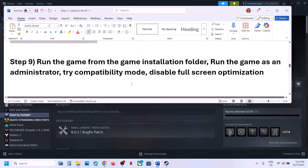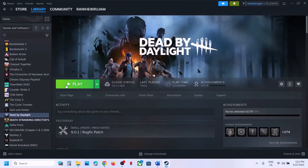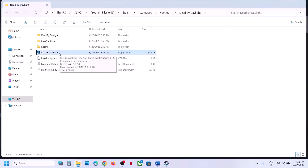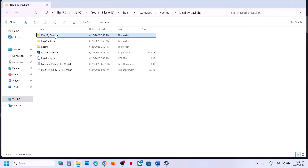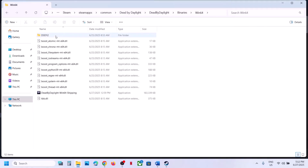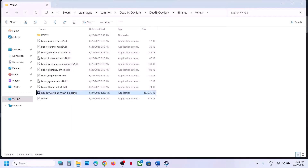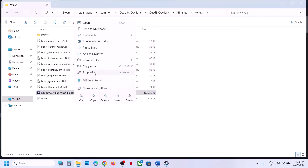The next step is to run the game from the game installation folder. Instead of launching from Steam, right-click the game, select Manage, click Browse Local Files, and double-click to launch the game from there. If that does not work, open the Dead by Daylight folder, then Binaries, then Win64, and double-click to launch the game from there. If that still does not work, right-click the game exe, select Properties, go to the Compatibility tab, and put a check on 'Run this program as an administrator'. Click Apply, click OK, then double-click to launch the game.